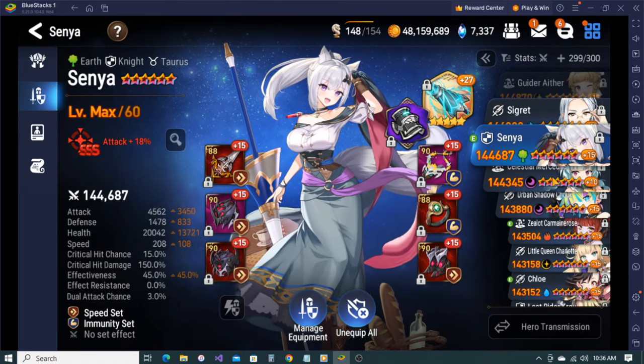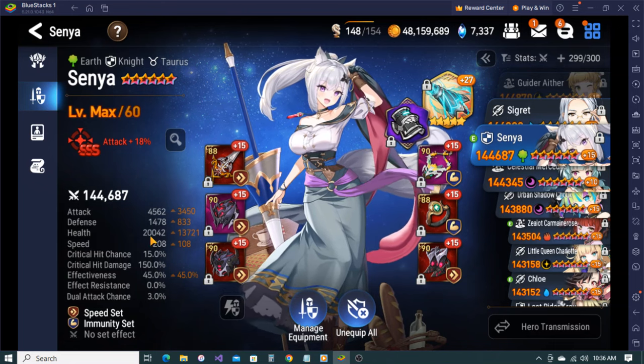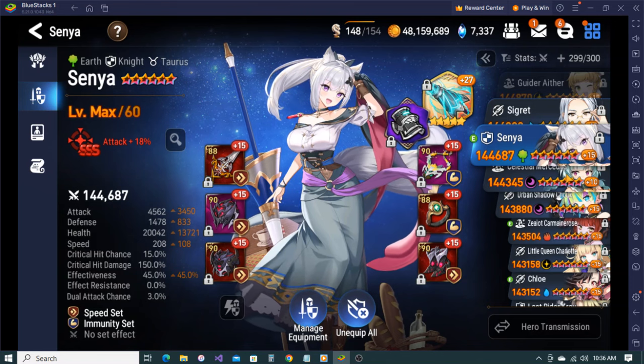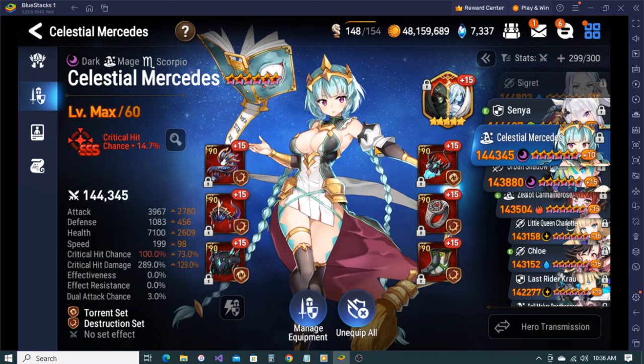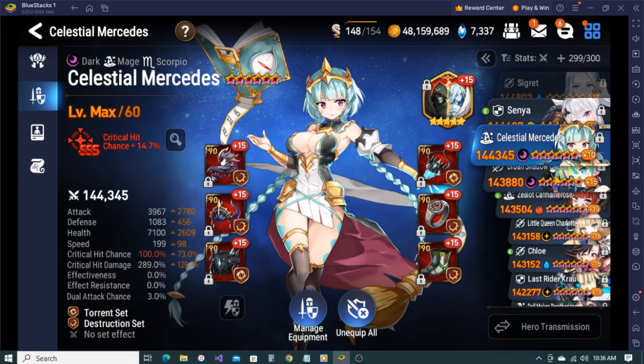Senya - I haven't really used her much. She's got some effectiveness but not a lot, pretty good health and okay attack - not really crazy attack for Senya. I usually just use her for automation tower because she clears the early floors very quickly.